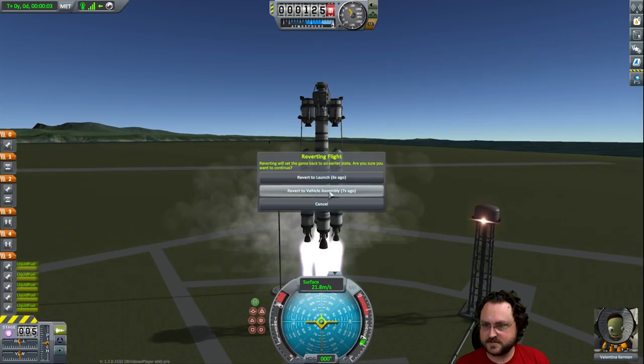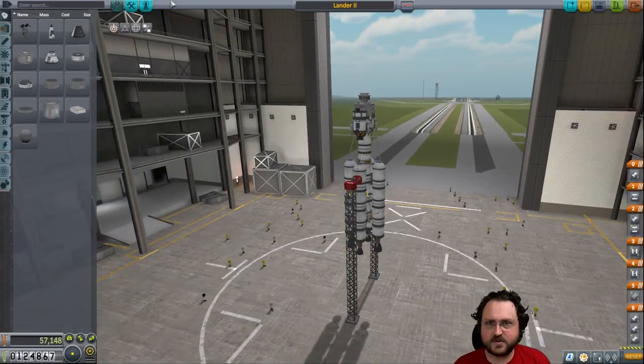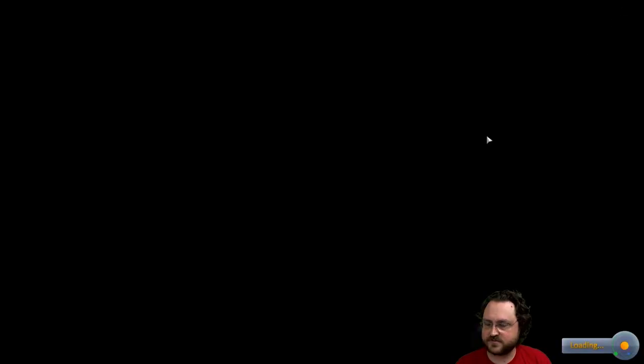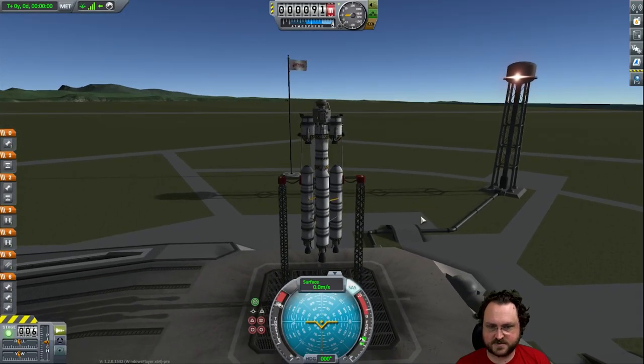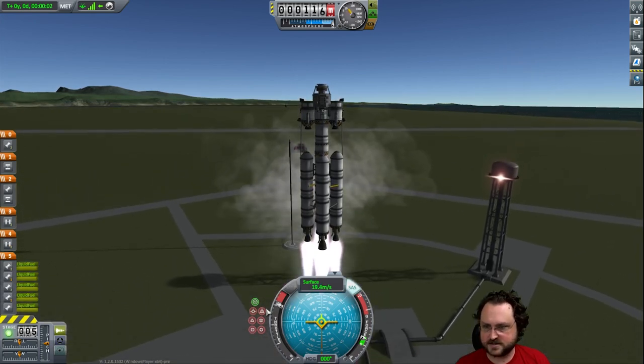Wait — speaking of pilot, how come there's a pilot? There wasn't a pilot before. Go away, pilot — that would have been really annoying. You forgot an engineer? This is not that mission, we don't need an engineer for that. There we go — no pilot. Excellent.